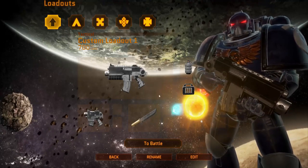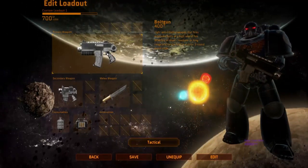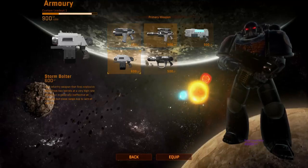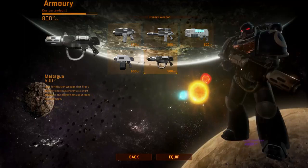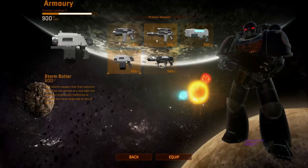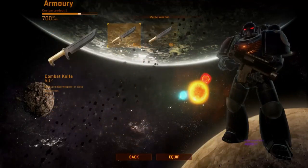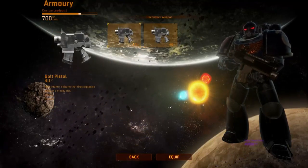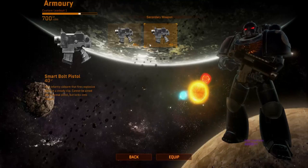You can actually edit loadouts and change what different pieces are equipped. So instead of this bolt gun, you could use a Storm Bolter, a Stalker Bolter, a Plasma Gun, or a Melta Gun. You've got a whole bunch of different weapons just for the basic Tactical Marine class. You've also got a couple of different melee weapons — for the TAC marine, a hardened combat knife and a regular combat knife. For secondary weapons, you've got a bolt pistol or a smart bolt pistol.